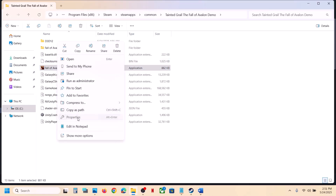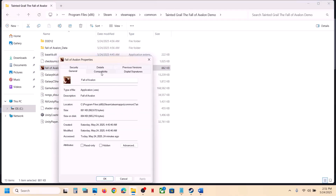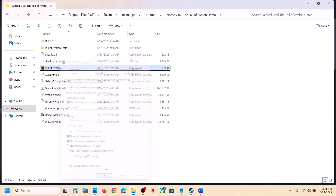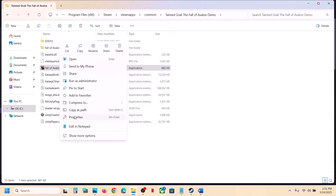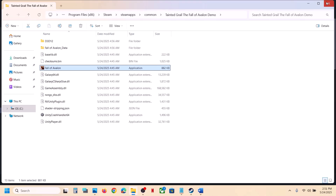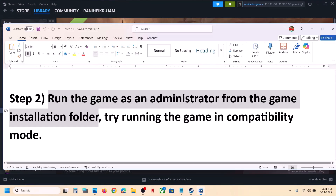If still not working, go to Properties again and this time put a check on compatibility mode — select Windows 8, hit Apply, click OK, and check. If still not working, select Windows 7, apply, and check. If still not working, put a check on 'Disable full screen optimizations,' hit Apply, click OK, and check. If none of these work, uncheck all the boxes, hit Apply, click OK, and follow the next step.